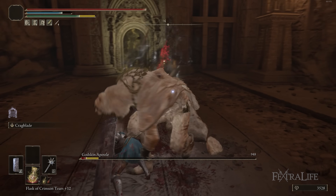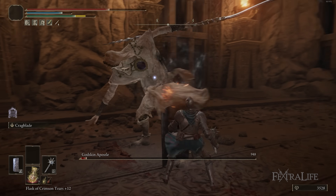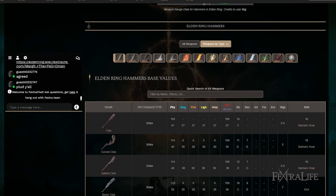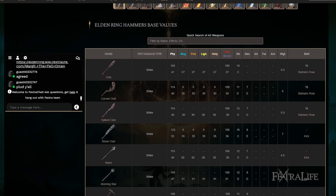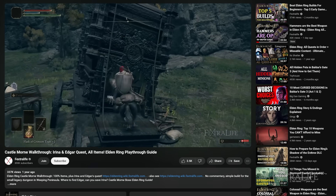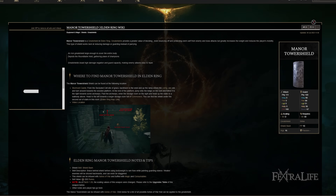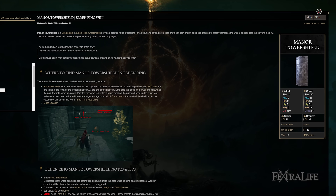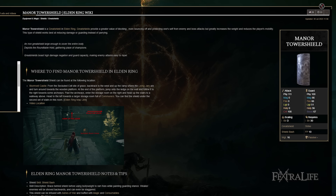It doesn't change the fundamental way we play this build but it augments it by giving you periodic hemorrhage triggers on some bosses, and that's just good to have. The two things you want going into the Elden Ring DLC are status effects and stance damage, and this build has both. So if you're playing this build from the very beginning of the game, you're going to want to get a hammer quickly — there are a lot of early game hammers. The Morningstar can be gotten in Weeping Peninsula so you can go get that right away.